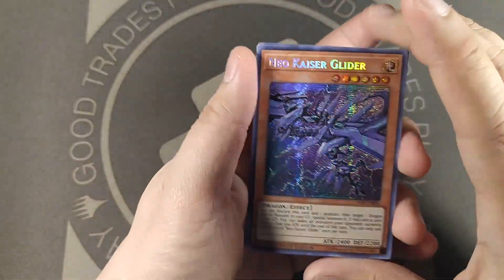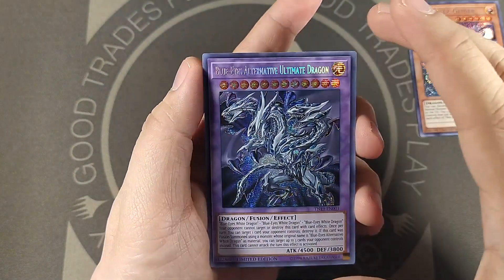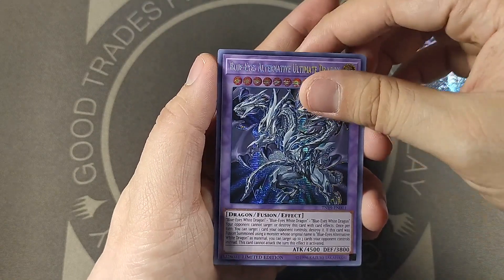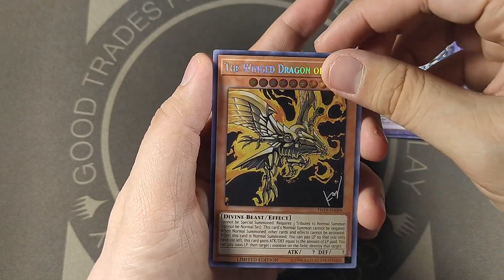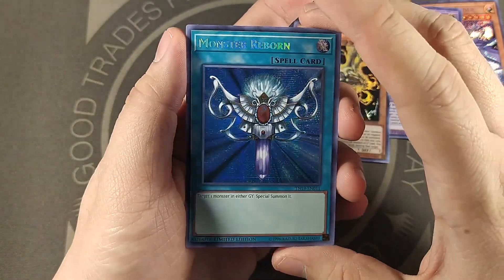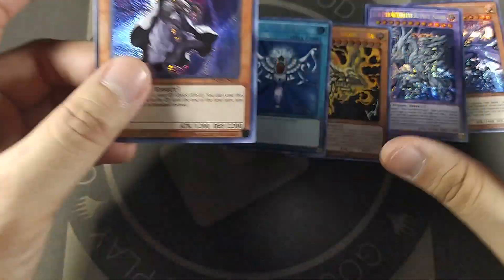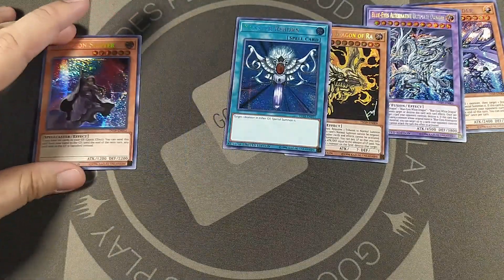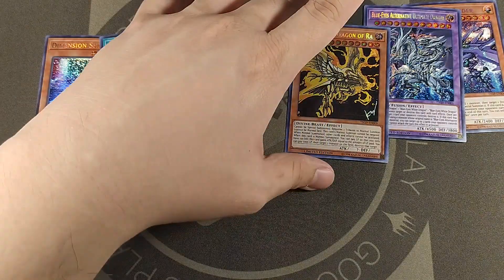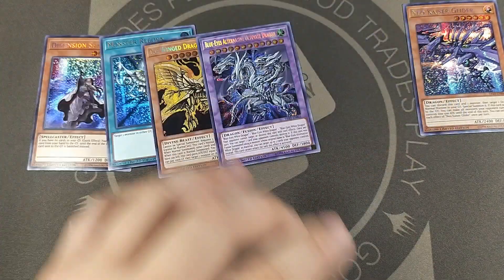All right, got a Neo Kaiser Glider, Blue-Eyes Alternative Ultimate Dragon, the Wing Dragon of Ra — oh, super secret rare — Monster Reborn, and Dimension Shifter. Oh man, so close to a double Ra. Come on, that's all right though. This thing is cool, but I really wish I got an Obelisk instead.